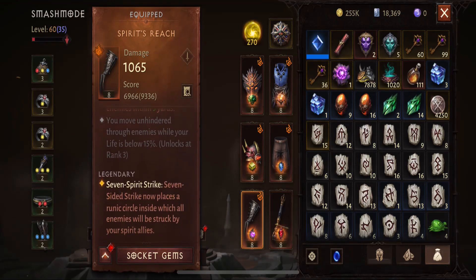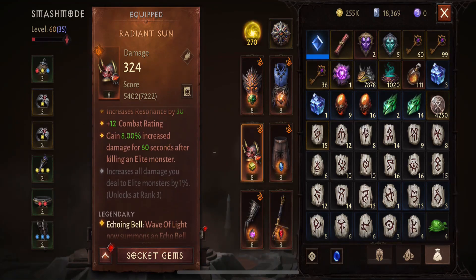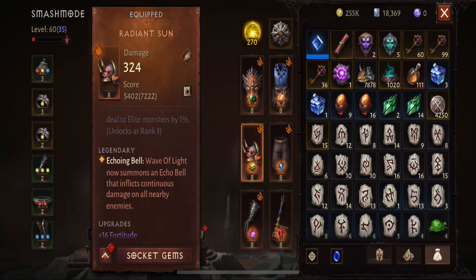First, on your main hand, you're going to need the Runic Ally Circle, so your Mystic Allies just keep attacking — it's going to be all about ground damage. For the shoulders, you're going to have the Echoing Bell, which is going to inflict continuous damage for about 5 seconds.